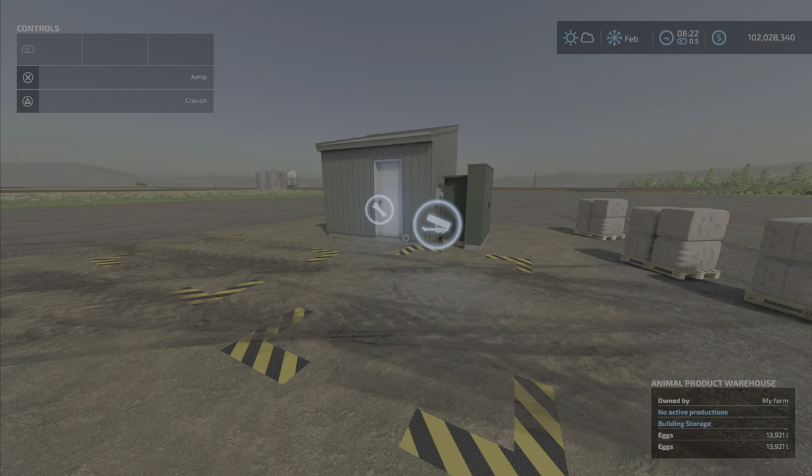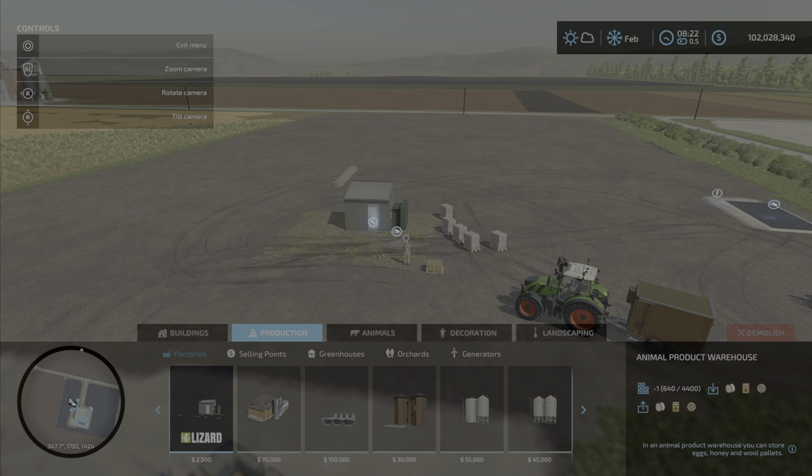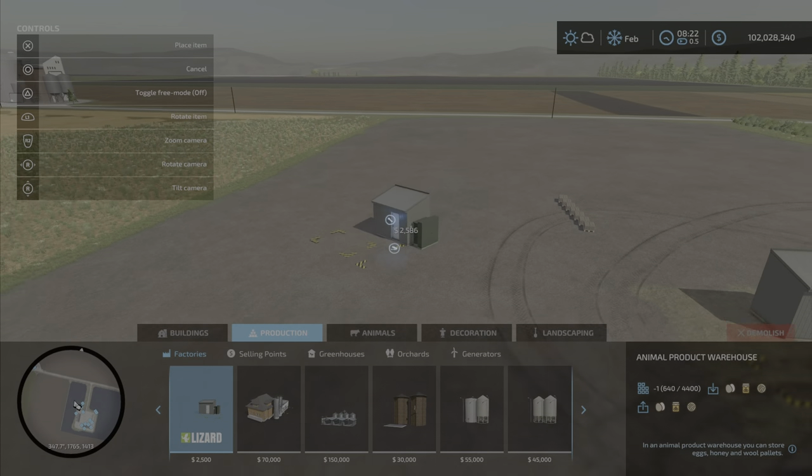0.10 megabytes to download, two slots on console. It is basically a silo for three things. First of all, we will find it under Productions, and there it is. Animal Product Warehouse — it'll cost you $2,500, place it anywhere you own land.